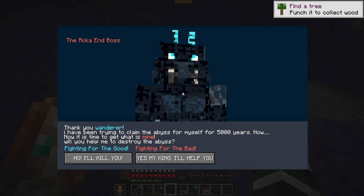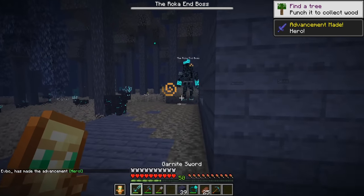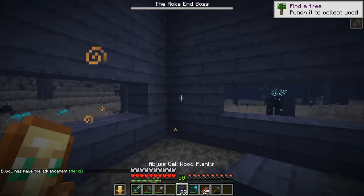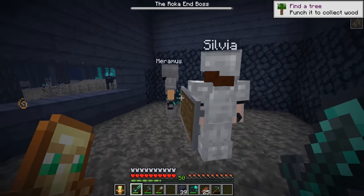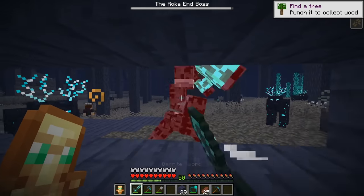I got a chat prompt from Roka. He said he's been trying to conquer the Abyss for 5,000 years and wanted to know if I'd help him or kill him — but I knew what I was going to do. Unfortunately, he spawned outside the box, not inside it. Very bad start. I ran into the box and started swinging, but my sword barely did damage and he could still hit me through the walls. Two knights spawned — Sylvia and Merimus — but they weren't moving yet.